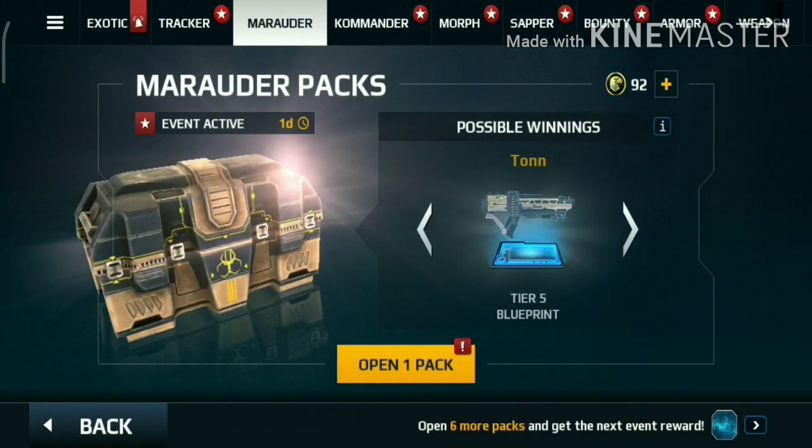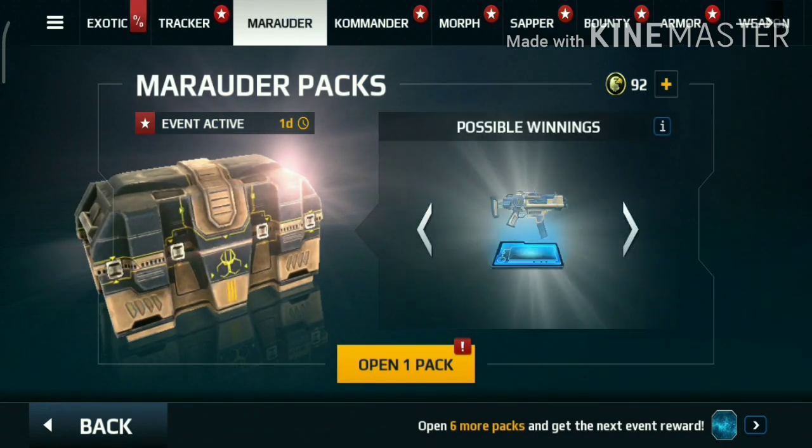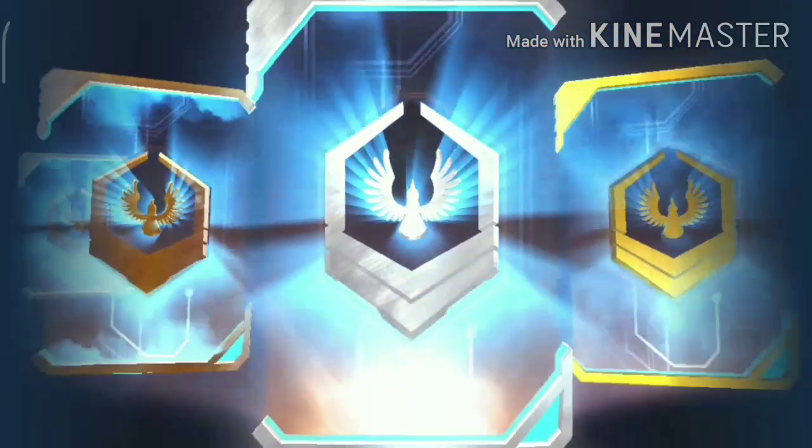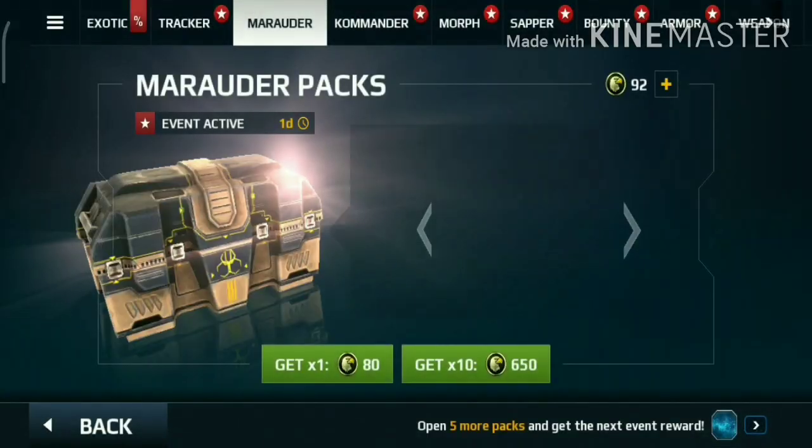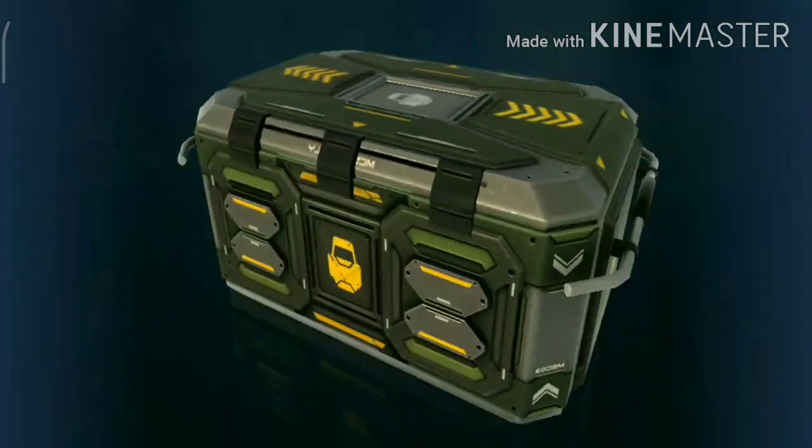Secondly, if you have all the classes, then you will watch the pack of all the classes. As I open the Marudar class — I have fully upgraded this class — so I got only duplicate items from there. As you see, now Commander, here I have all the duplicate items.